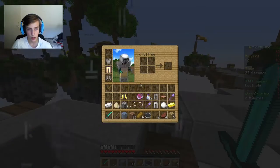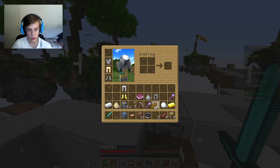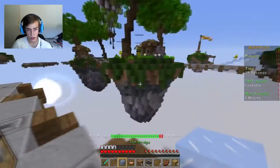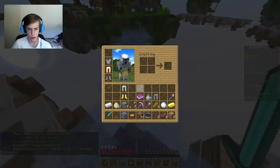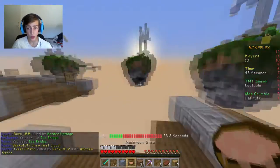Oh yeah, we got the diamond sword! We got the diamonds - I want projectile protection, that's nice. We got the diamond sword, boys! Let's wait for my ice bridge to recharge - you can basically double jump with it.